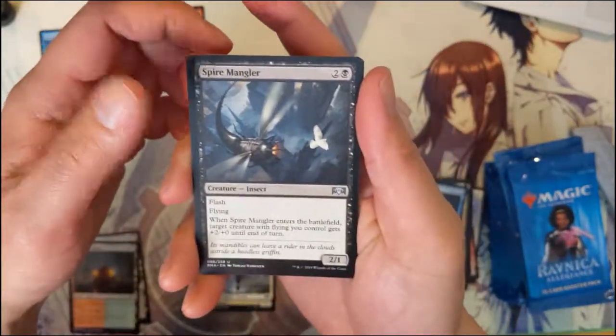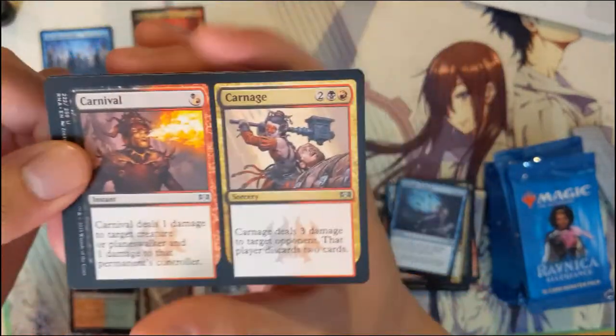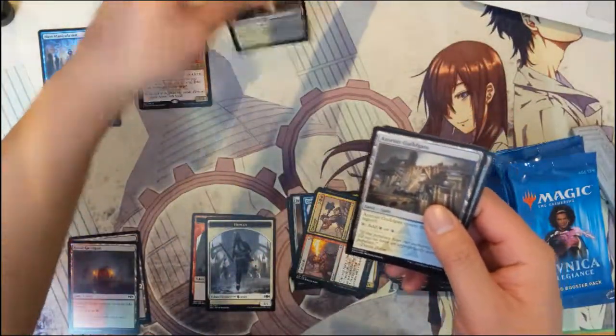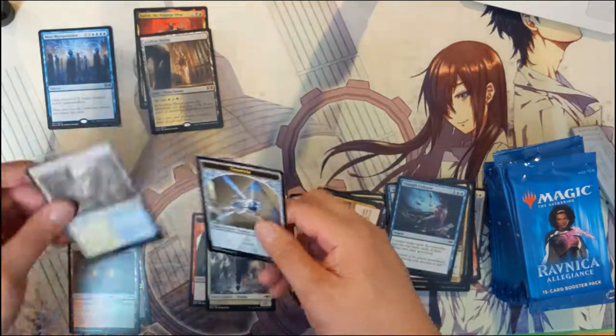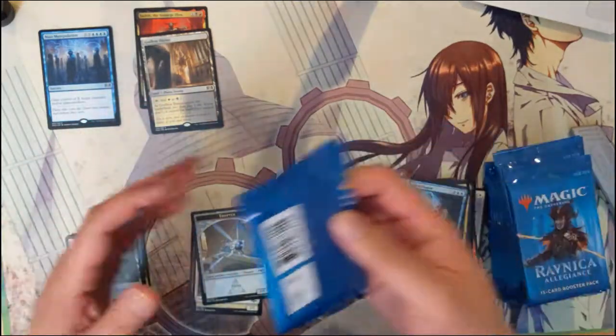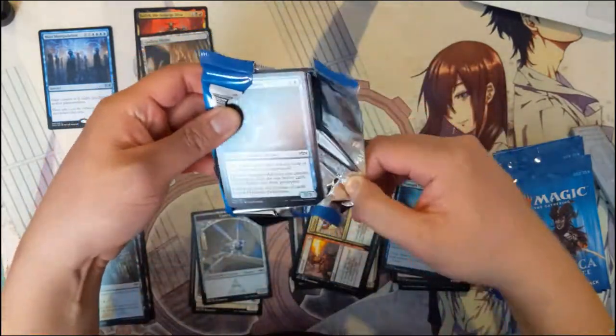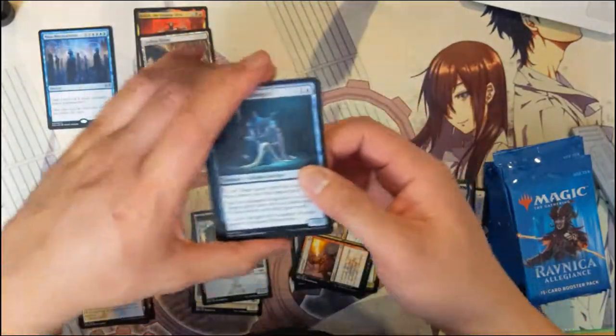Frilled Mystic, Spire Mangler, Carnival and Carnage — oh nice, Godless Shrine! I feel like so far every single rare we've gotten from our last box has been a land. Let's see if that pattern continues.